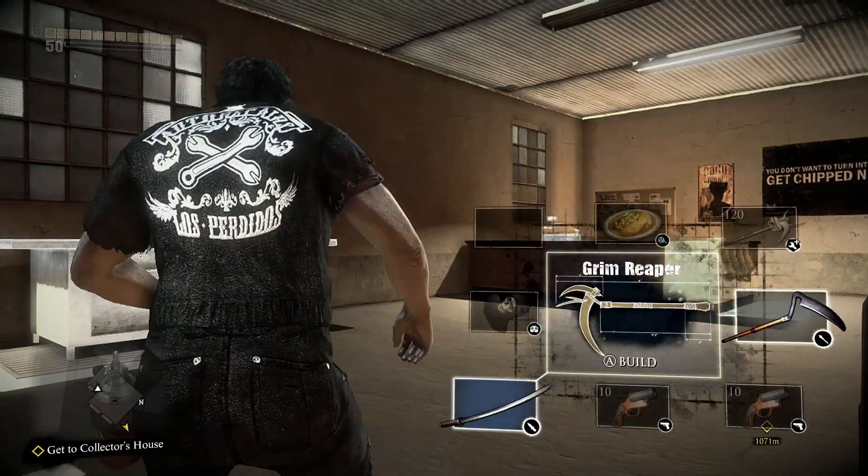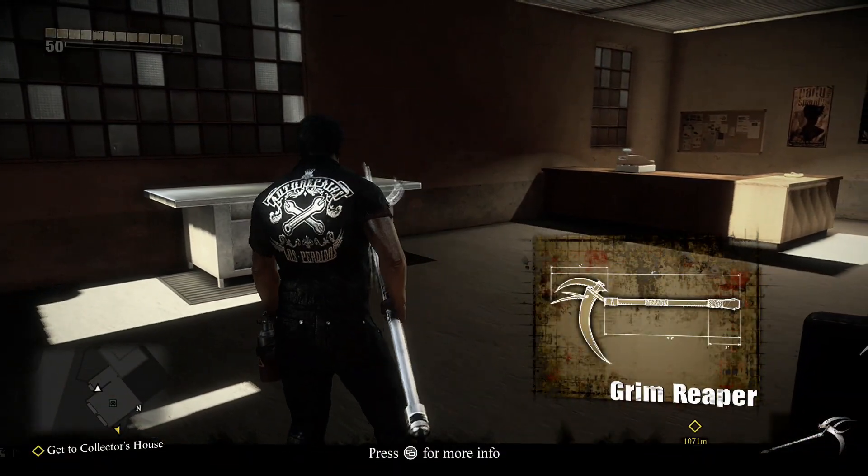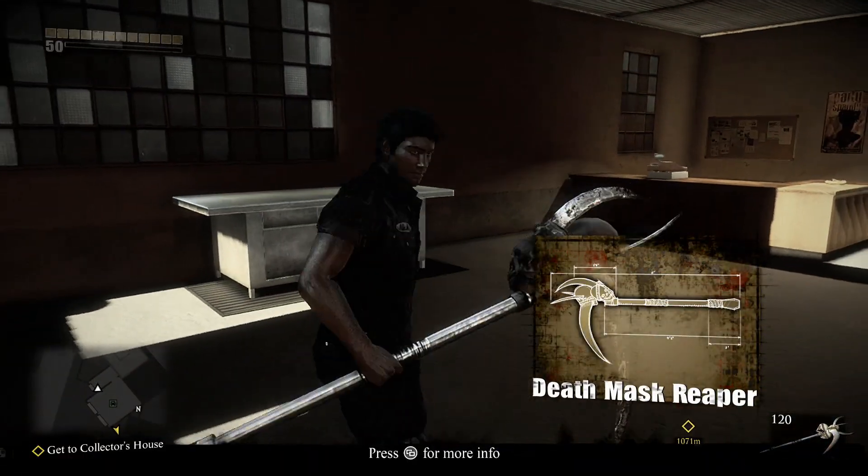So let's build it up really quick here and we'll take it out for a spin so you guys can see what it's all about. We made our Grin Reaper, now we're just going to add the mask and that gives us our Death Mask Reaper.